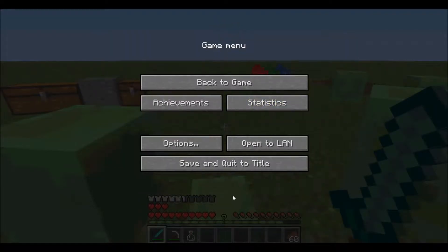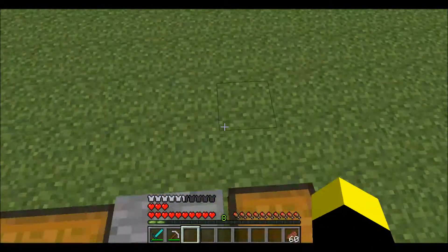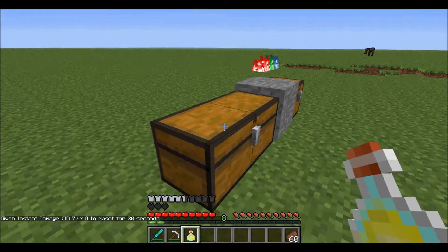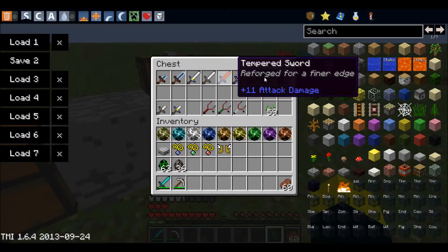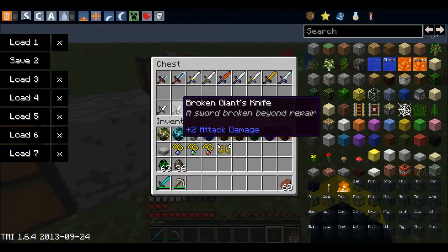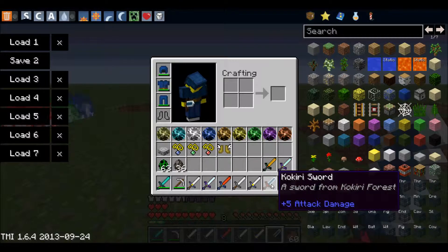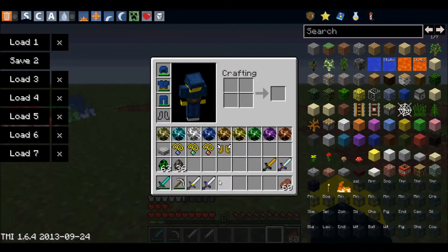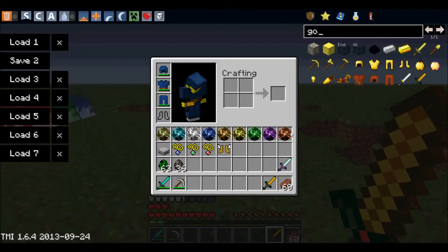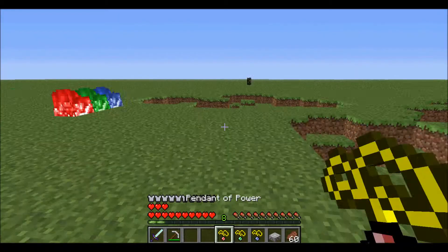Next is the fairy. In the games it would heal you when you touch it, but it didn't seem to heal me here. I believe you can catch one in a bottle to get a fairy in a bottle — that doesn't seem fully implemented yet. What it does is when you right-click it, it should restore you to full health.